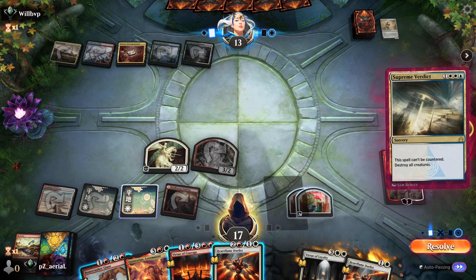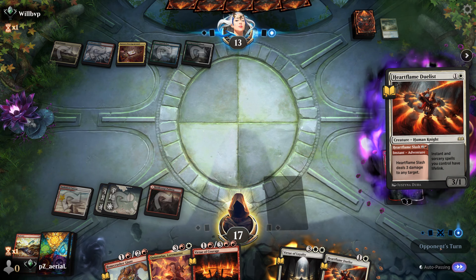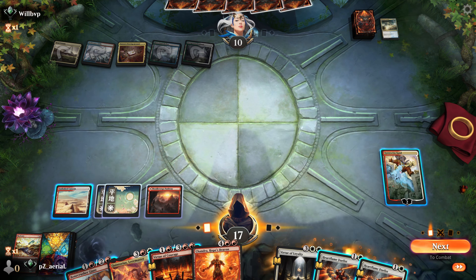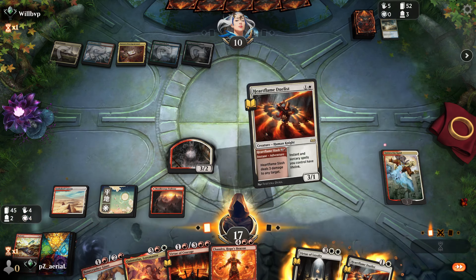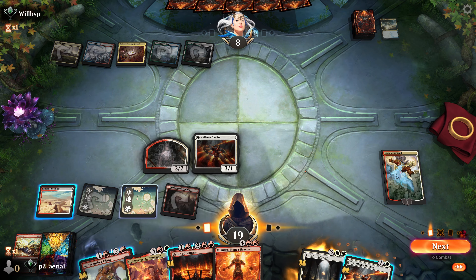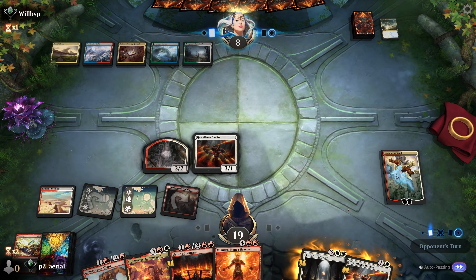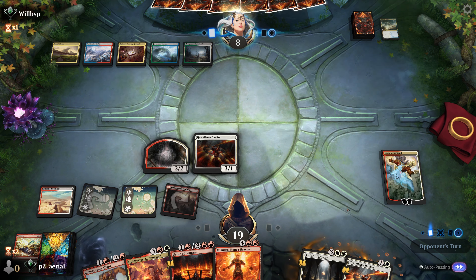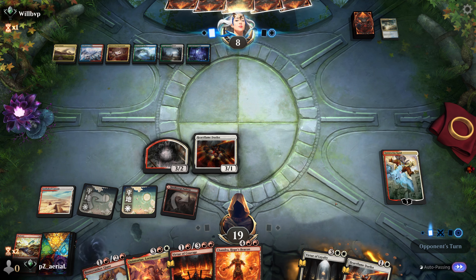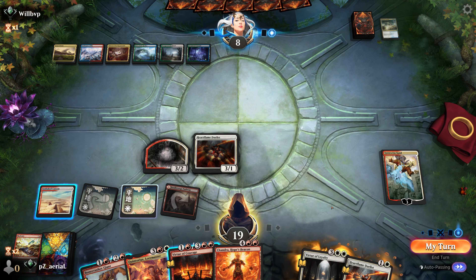Opponent destroys all creatures twice. We hit them for damage - wait, only spells cast from exile trigger Quintorius, not everything. We make a token and cast a spell from exile. We set up another exile spell with Bone Crusher Giant. We'll be good on life with lifelink on our spells. If they deal with the board we'll Heart Flame Duelist too, and Quintorius works toward his next discover. We seem pretty stable - opponent does nothing.